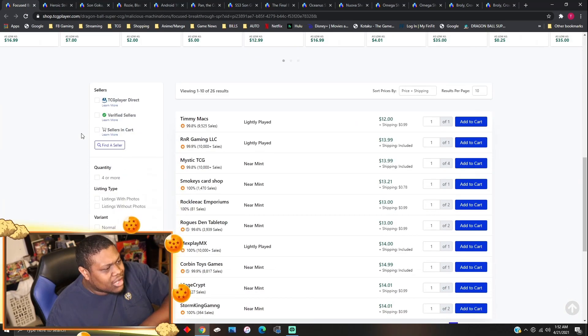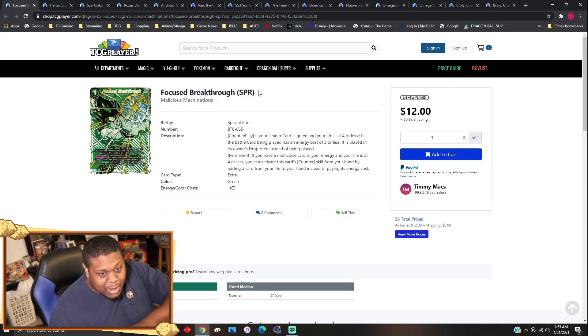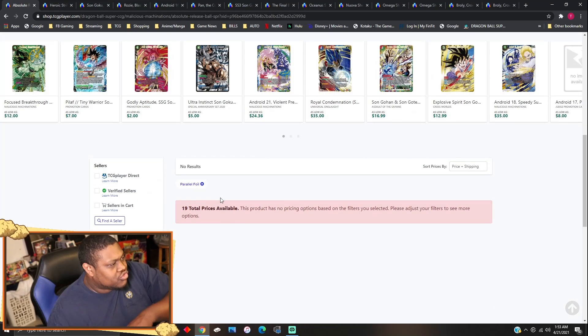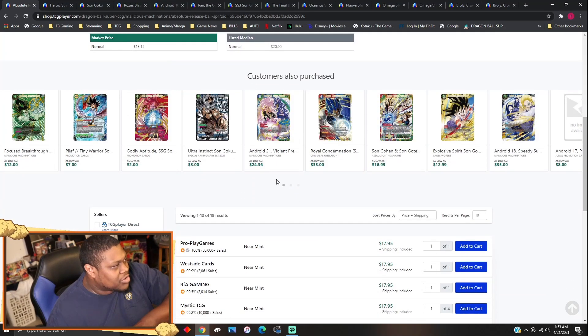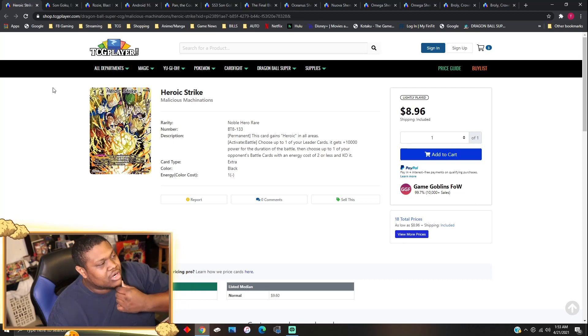Focus Breakthrough SPRs — lightly plays about $12 to $13, and near mints are also about $13. I'm going over this card because green isn't seeing much play right now, but the card is really good. Whenever green gets good again, this card will shoot back up in price. Compared to Absolute Release Ball going for $18, Focus Breakthrough actually counters the card rather than just bouncing it, which is really good.